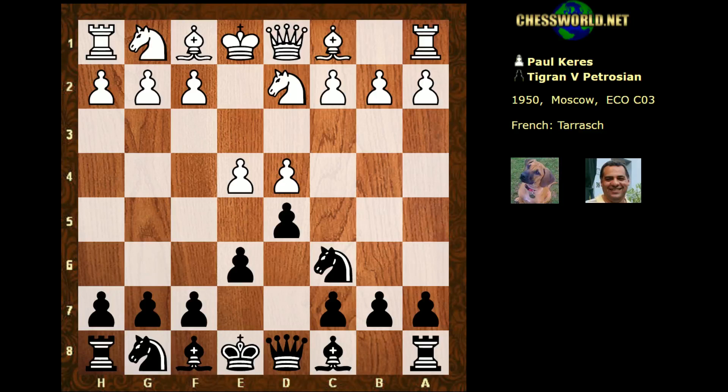White actually for the moment doesn't even develop the knight. He plays c3, just securing the center like that. In fact with Nf3, there's no real problem with d-takes because d4 is still protected. So c3 is just another way of strengthening d4.